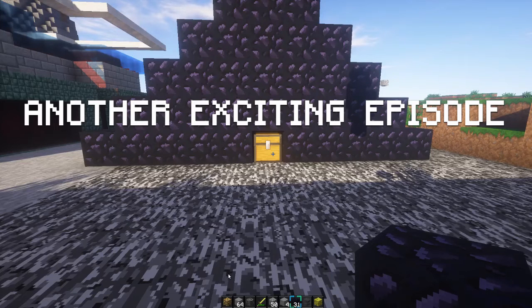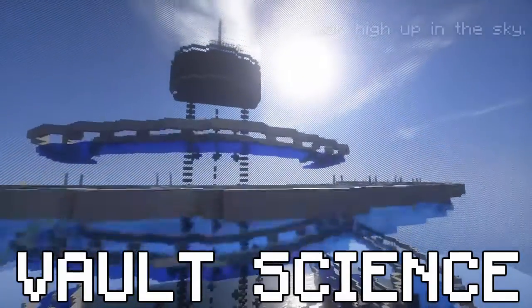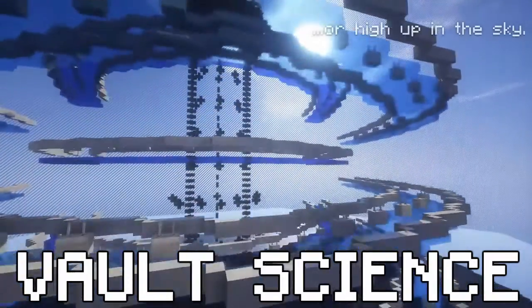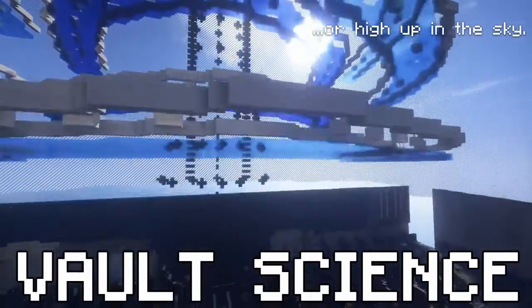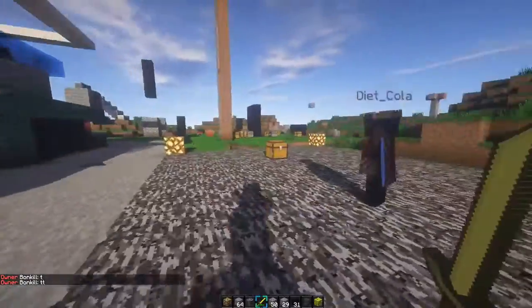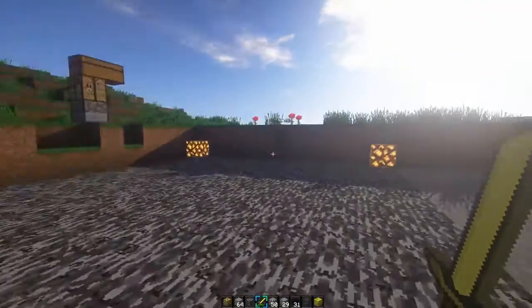We've been working hard to save humanity, and we'll be safe in our shell. No need to face the horrors of insanity. Here at Vault 16, we keep it clean, destroy disease and dysfunction. Behind our door, we'll find the cure to biological corruption. Hello, and welcome to the first episode of Vault Science with your hosts, Bonkill and Diacola.